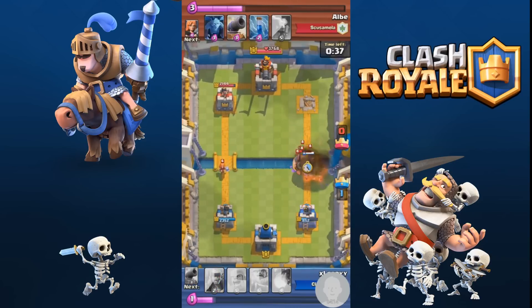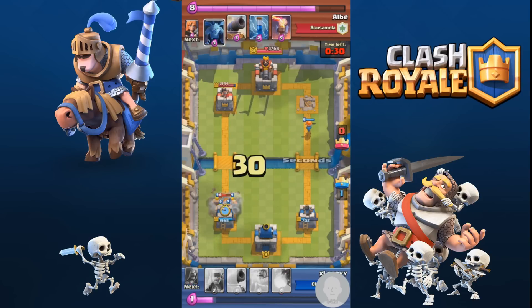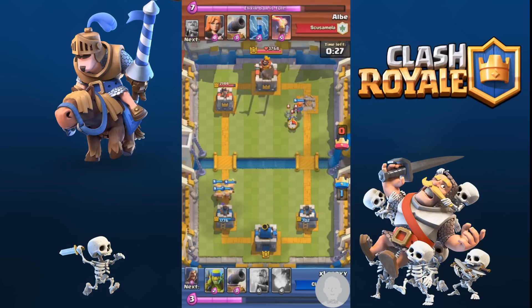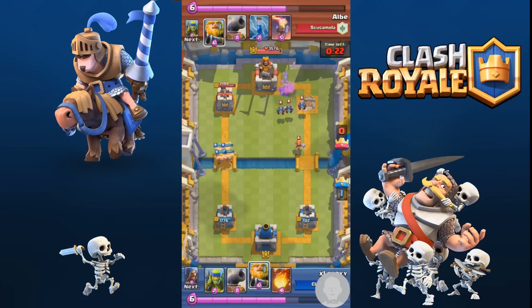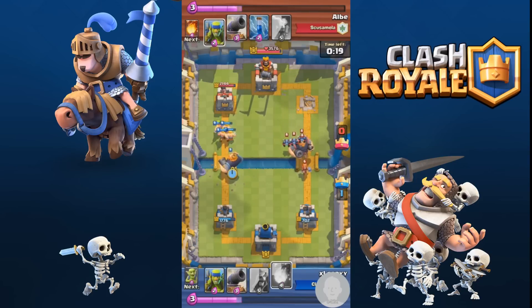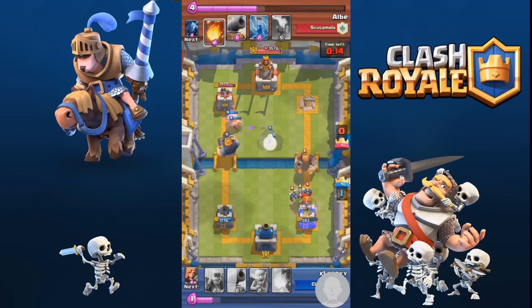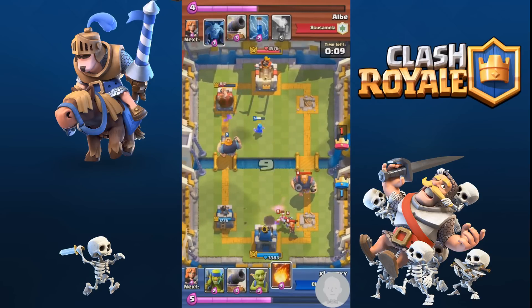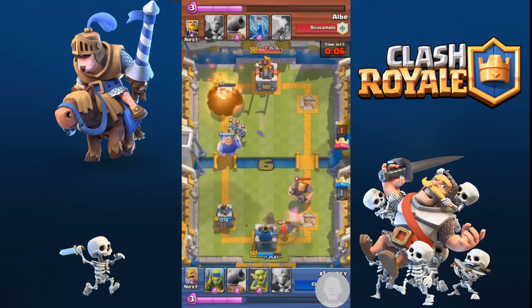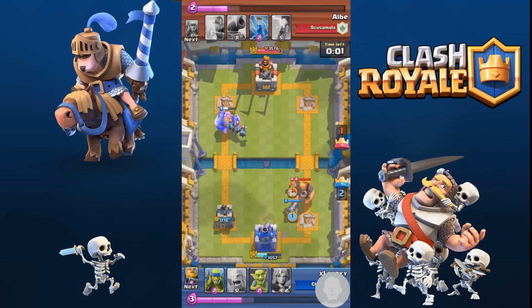I knew he'd most likely take that tower out — 702 hit points isn't a lot. But with my valkyrie on the left, a full team still standing, and a Royal Giant coming up, he puts the valkyrie on the right. Even if he uses that right tower, there's no chance he can win. If I take out the left tower too, it's over. You've got to play strategically and think about what you're doing.